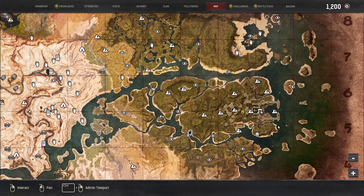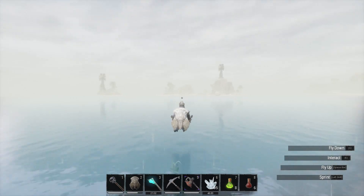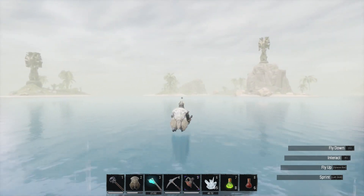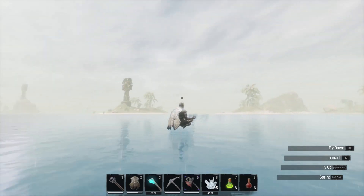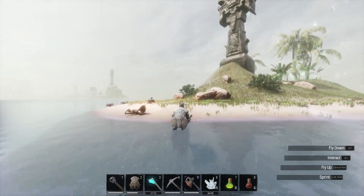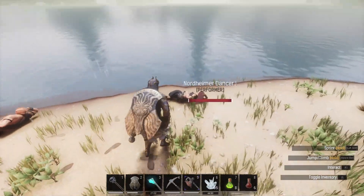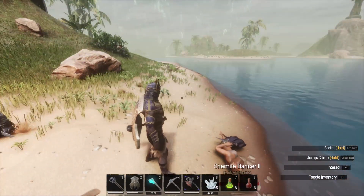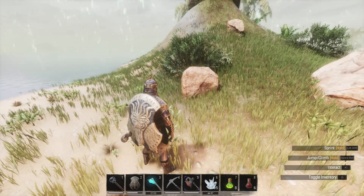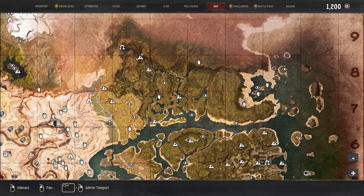Okay, as far as I can tell we're done, but there's one more island. A cook, the Unsightly Sirens, a bunch of dancers, entertainers. Still only level 1s though — level 2 there, level 3 cook. And that still didn't trigger. Still didn't trigger. I'm going to have to comb the map again, so I guess I'll be right back.